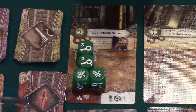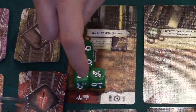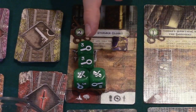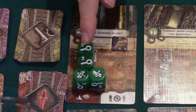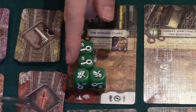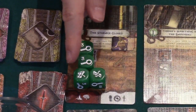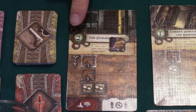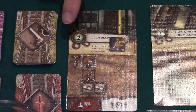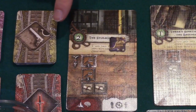If you fail to complete the task, you must suffer the penalties shown. In this case your investigator would lose one sanity, and this symbol indicates that you gain a doom token on Yig's doom track, moving one step closer to waking him up. The number here is the number of trophies you receive for resolving this adventure card. You keep the adventure cards you resolve until you use the trophies to buy items or heal your investigator at the museum entrance.